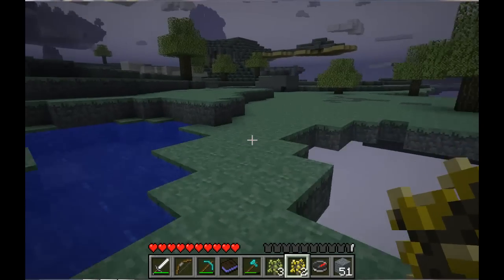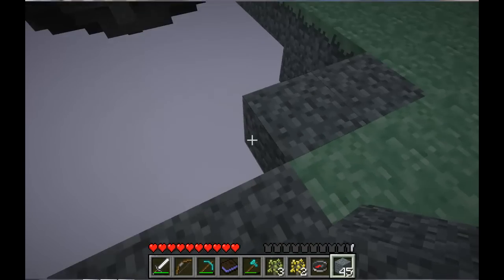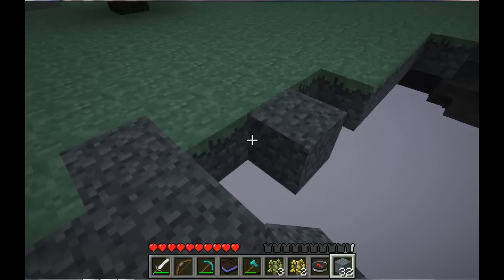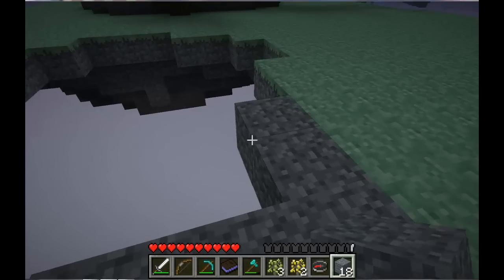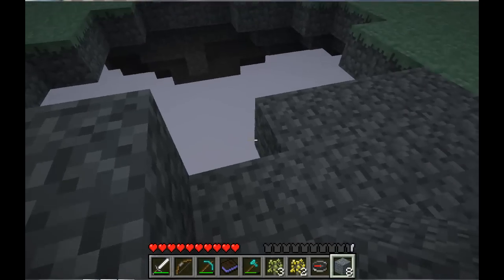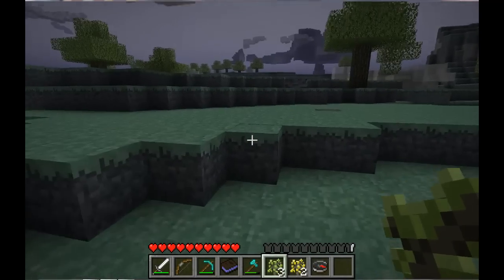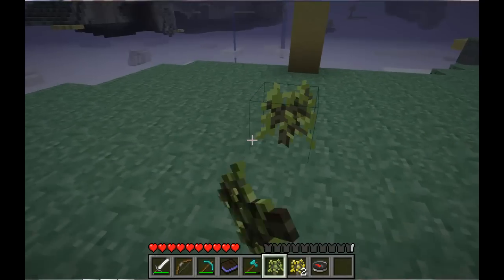I'm going to build my house over here. I hope Twinkie's still there — I haven't heard any oink oink noises. Let's go check on Twinkie. Somewhere around here is where I'm going to build my house, so I'm going to build all my fancy trees pretty close by. Put one there and one over here.